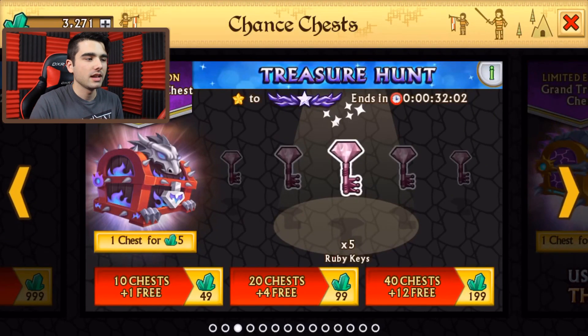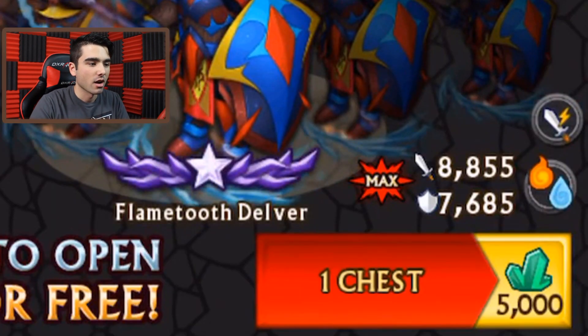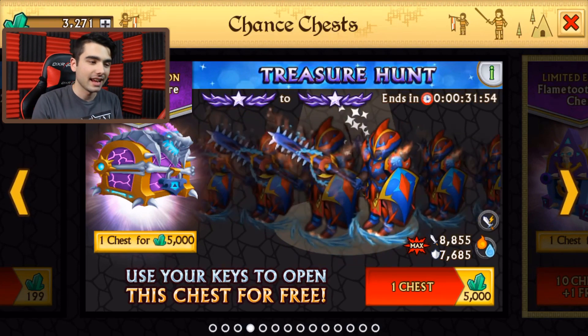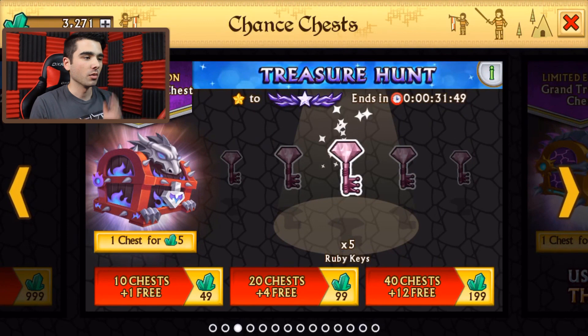So essentially here are the keys. You guys know how it works. We can get this beautiful armor — just look at the stats. Fire and water. Flame Tooth Delver, if I'm correct. 8800 attack stats and 7700 defense stats. So really going to be a pretty good armor.